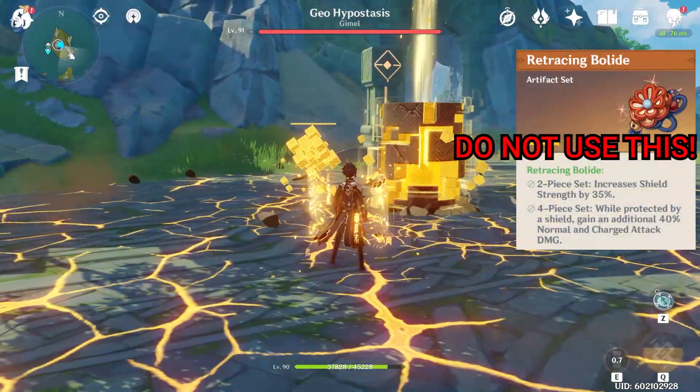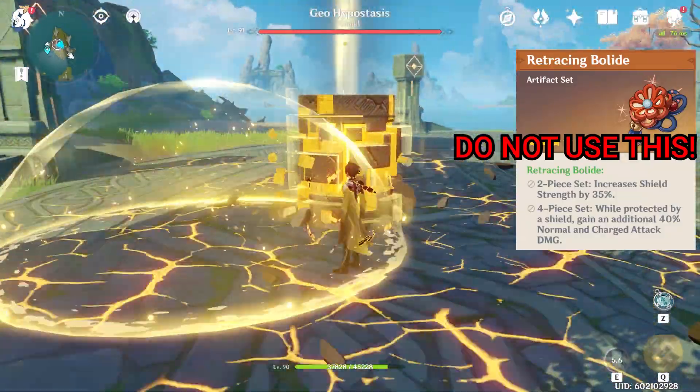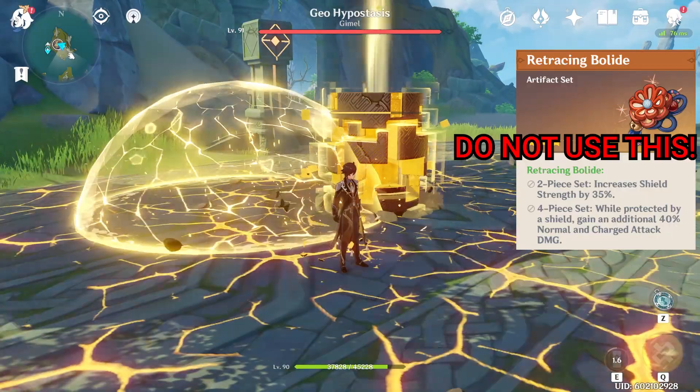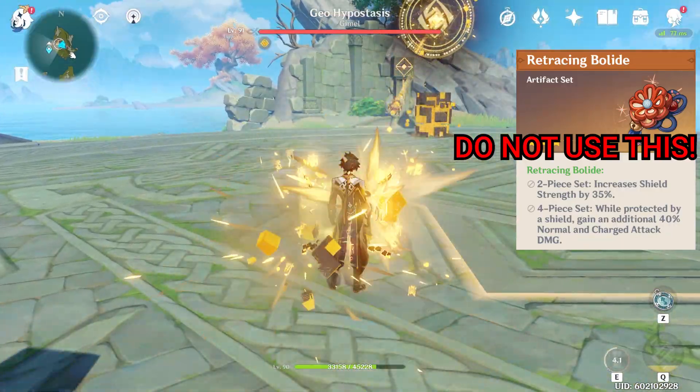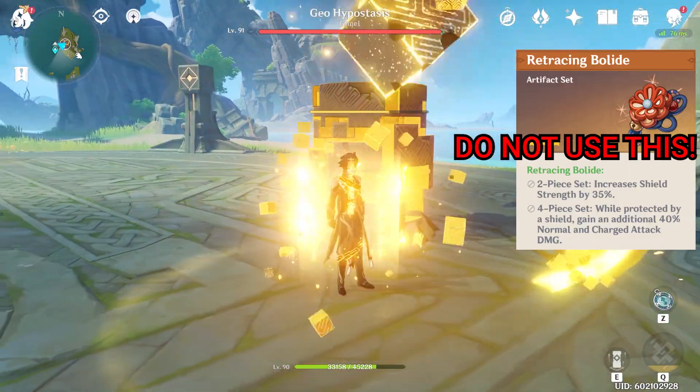Now, I am using the 2-piece Bull Light set for the 35% increase in shield strength against the Geostasis, but I need to emphasize: do not use the 2-piece Bull Lights for this build. When you switch characters, that 35% boost does not apply for the character that switches in.